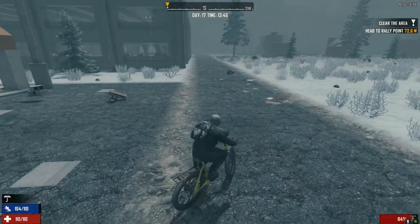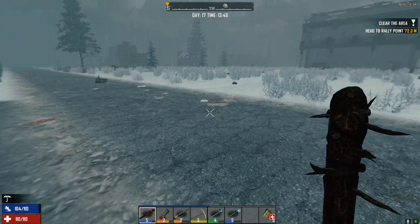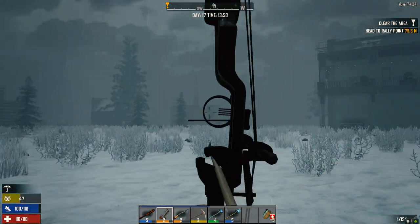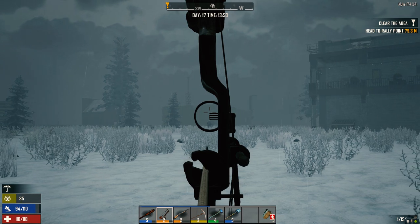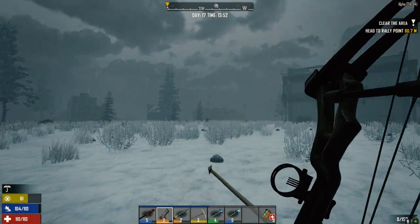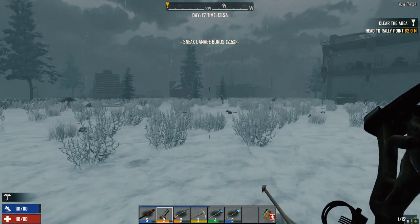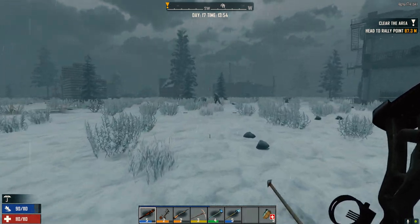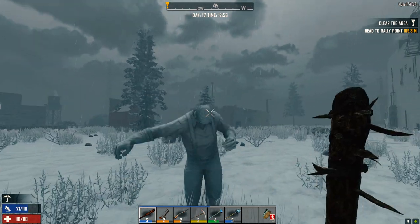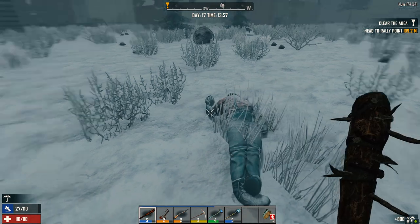Let's get rid of this guy first though — got a feeling he's going to want to come back over here. Oh he stopped. And he started. Come on. There you go, you just got to walk into it buddy. I should just always run up and hit these guys, I don't know why I wait. I like getting that free damage though. Good night.